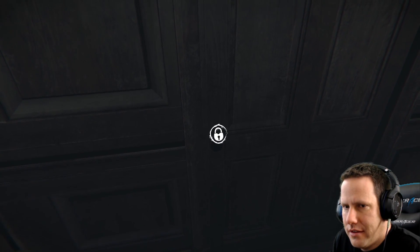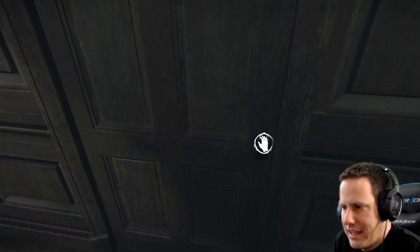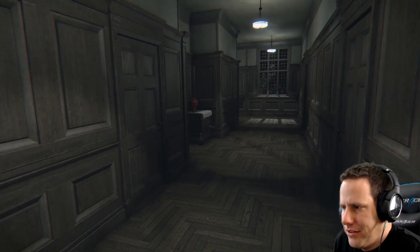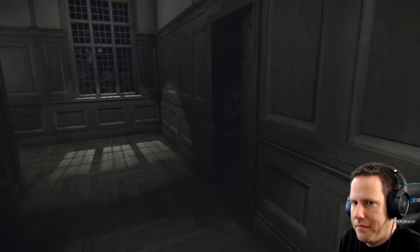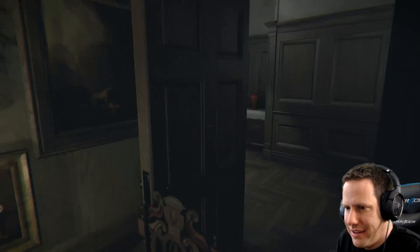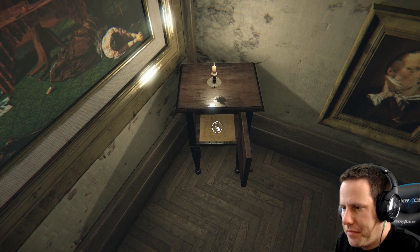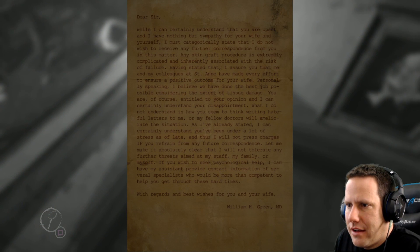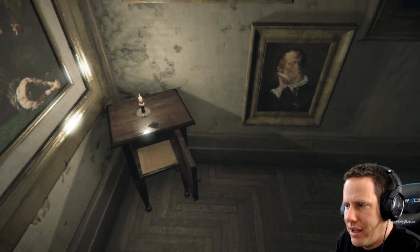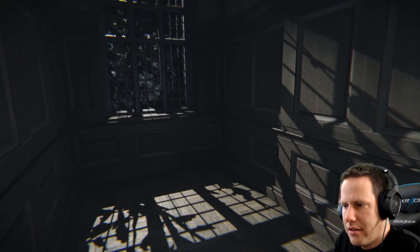Let's try the doors. That one's locked. Locked. Let me guess — locked. They're all locked. I just heard something creak though. That scared me. First thing we need to do: find a light switch quick. There's a key! I guess we don't need the light. And there's a note — just cruising through it here real quick. This hallway changed.